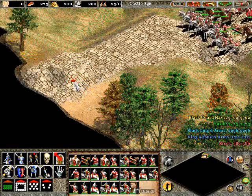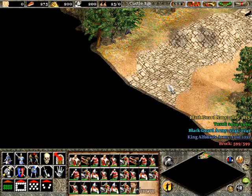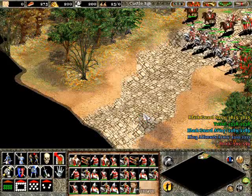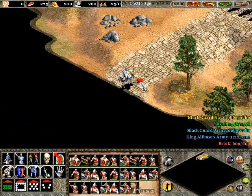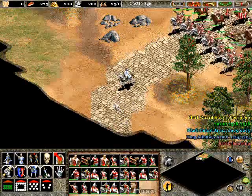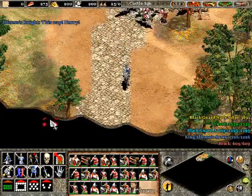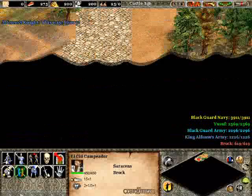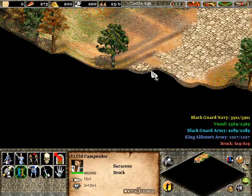So we just got to bring these units over here and follow the stone path. It's similar to the Unlikely Messiah scenario in the Joan of Arc campaign, where you are introduced to a scenario during a battle. We will see a bunch of units in battle between the Blackguard Army, Yusuf maybe, and King Alfonso. We're going to see King Alfonso here in a second. Let's get El Cid out in the lead because we want him to be able to save King Alfonso and get back to our base as soon as possible.